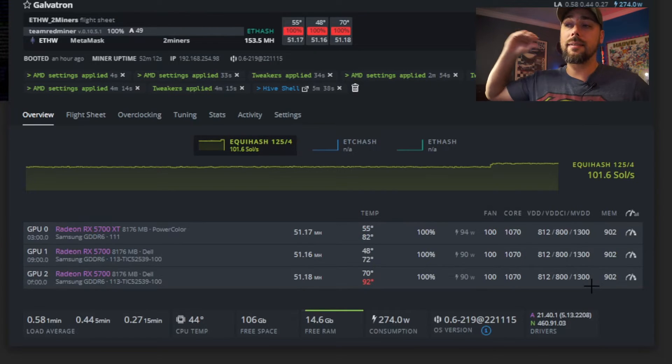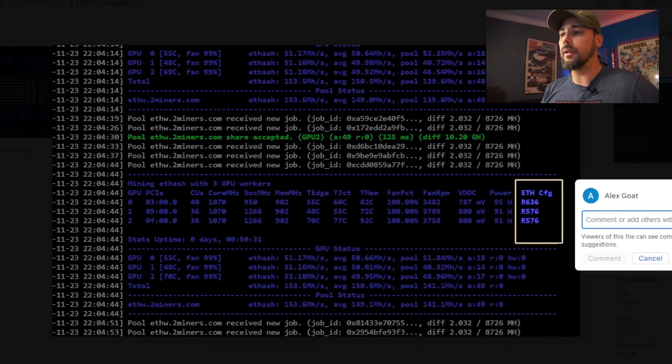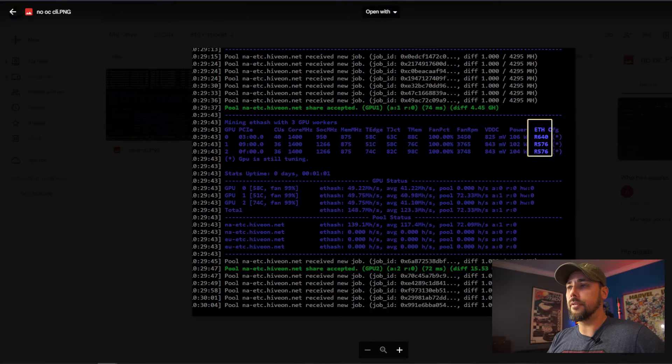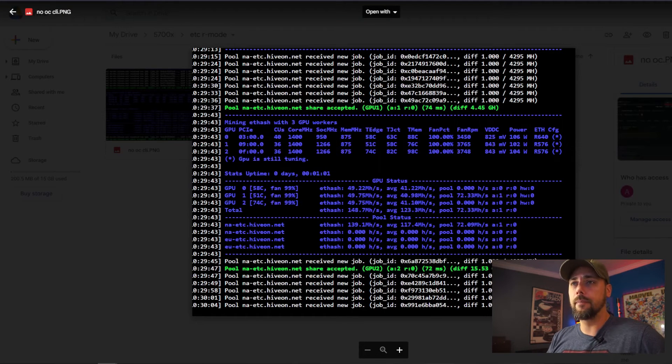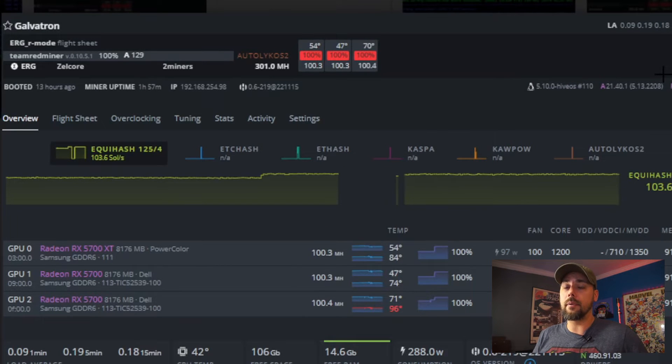The whole point was same settings, different cards - stock versus modded - and it's the same. There's no real difference. R-mode is enabled, you can see. Ethereum Classic with no overclocks: same thing, and it's getting really warm. This is also running in R-mode. Ergo with no overclocks - even with Team Red Miner and R-mode enabled, I don't think it made any difference. It's the Autolycos algorithm, I don't think R-mode does anything there. It doesn't hurt, but there's no benefit either.